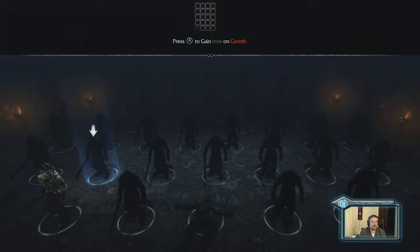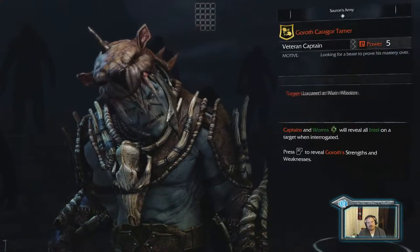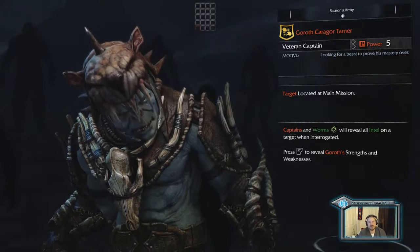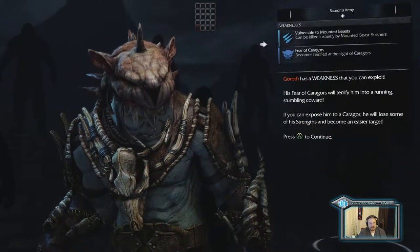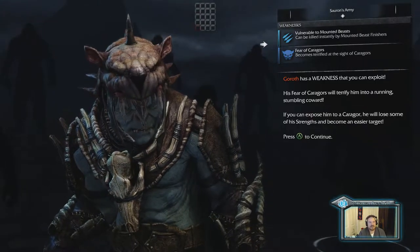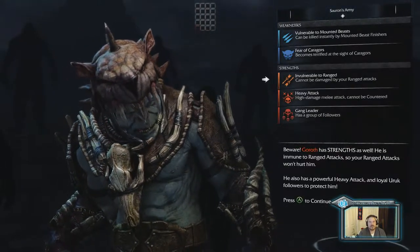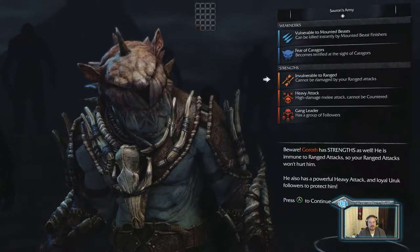This is obviously Ratbag. And then in these little things here, this is who they're connected with as far as their commanders. So you learn who their captains are, who their higher-ups are. Basically what we try to do is just eliminate through the ranks to build up. You can also reveal their strengths and weaknesses — is vulnerable to Mounted Beast, can be killed instantly by Mounted Beast finishes. Becomes terrified at the sight of Karagor, so he'll run away. Vulnerable to ranged, heavy attacks. And has a group of followers with him.